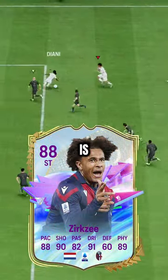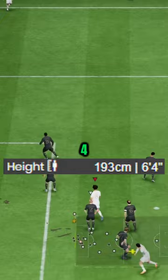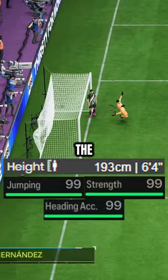Zergze is him if you ever liked an Ibrahimovic card in FIFA. First of all, with him being 6'4", with 99 jumping, 99 strength, 99 heading accuracy, the power header and the aerial plus playstyle, he doesn't lose anything in the air.